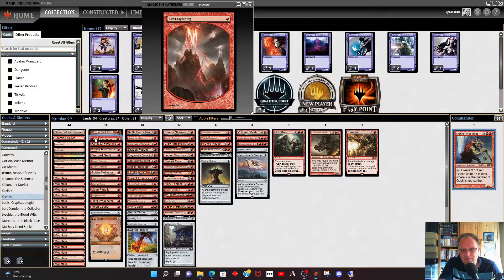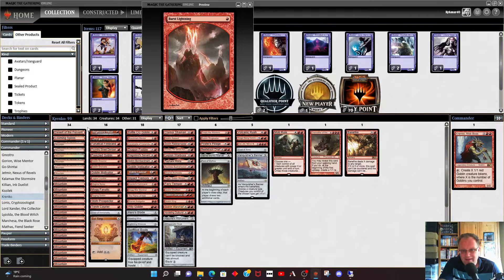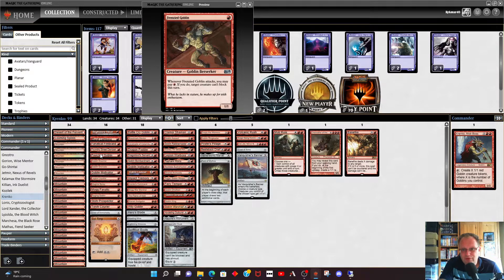Burst Lightning is a little bit of removal — two damage, or four if you kick it, so it's basically a Shock. Then we have Fanatical Firebrand with haste, sack it to deal one to something; Foundry Street Denizen, whenever a red creature enters the battlefield under your control it gets plus one plus zero until end of turn; and Frenzy Goblin to stop creatures blocking when you attack.